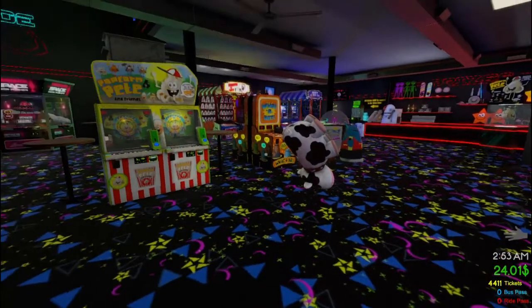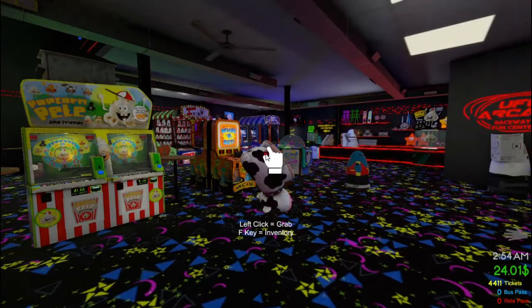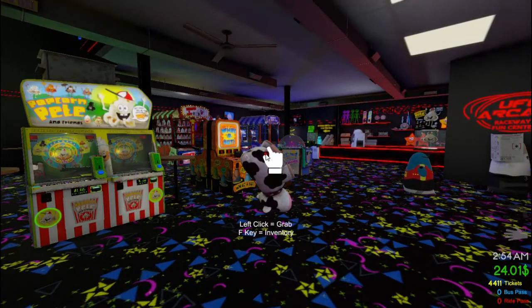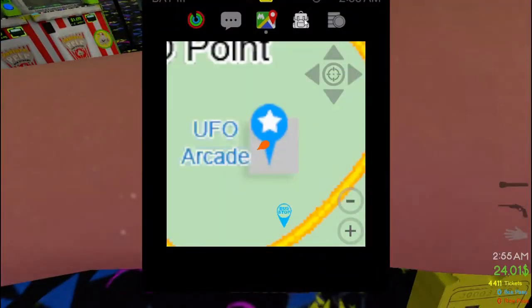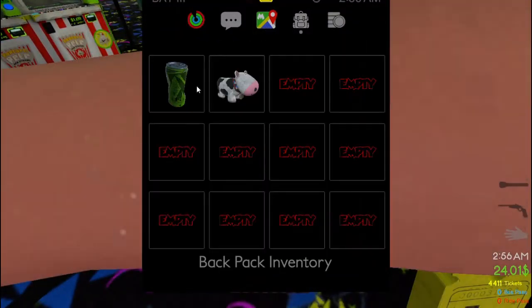We'll stick him — he must be an alien cow, he's floating in space, floating in the middle of the air! Stick him in our inventory. We go into our inventory, click our watch, and we can check our backpack. He's in there with a can as well. We've got our first actual prize!